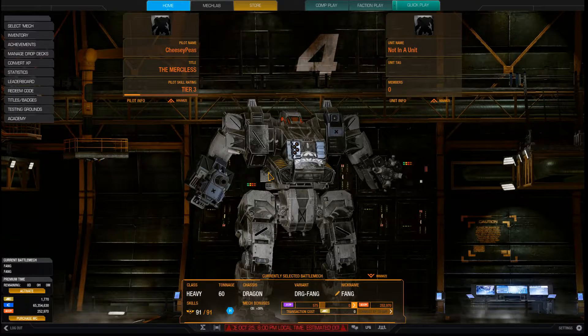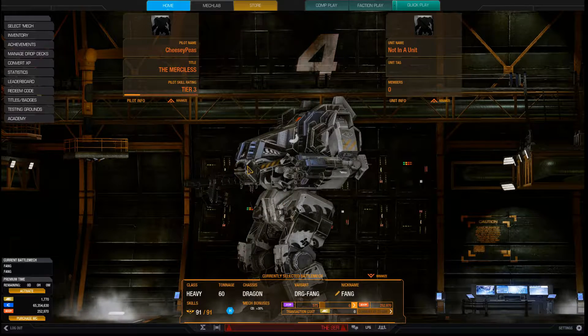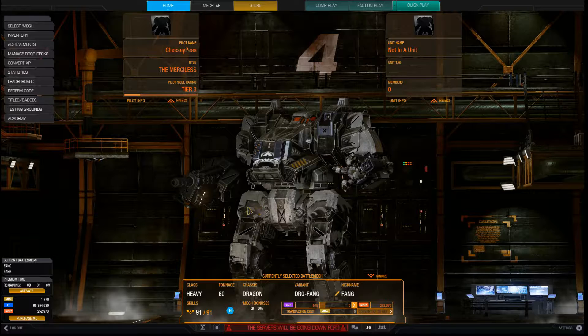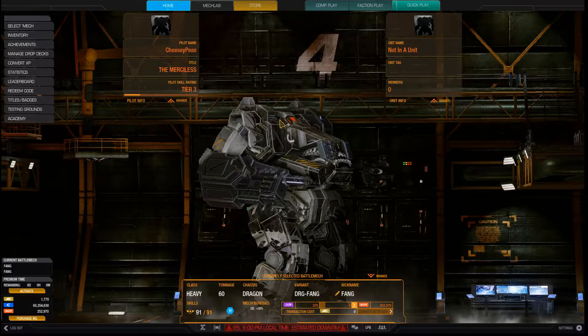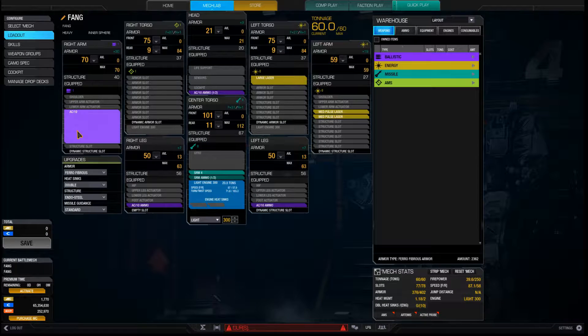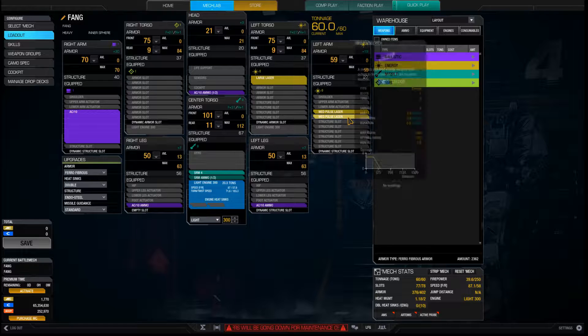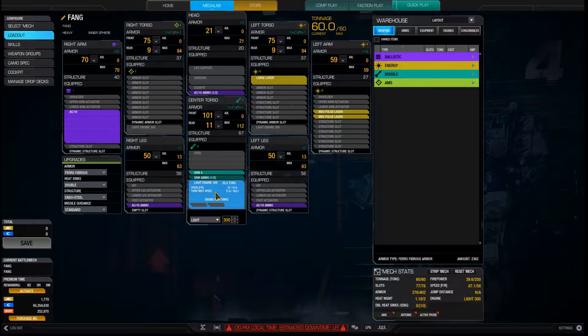Hello and welcome back to MechWarrior Online. Today I'm taking out my Fang — this is a cool little mech. I've always loved this little guy. Sadly, Dragons aren't that popular these days, mainly because that massive center torso provides a really big target. Let me show you the loadout quickly: AC-10 in the right arm, large laser left torso, two medium lasers in the left arm, and an SRM-4 in the center torso. He's also running with a light engine.